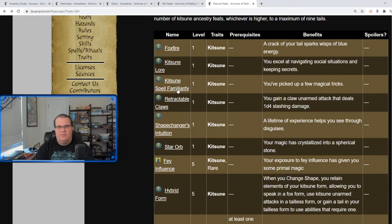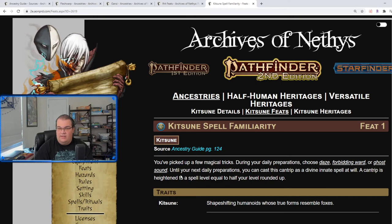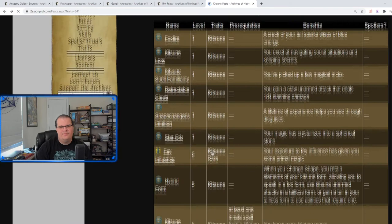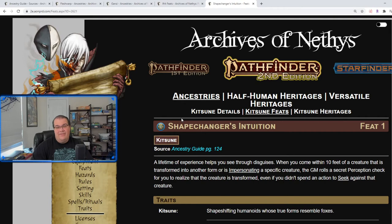Kitsune Spell Familiarity: you can choose either Daze, Forbidding Ward, or Ghost Sound as a cantrip. Retractable Claws obviously gives you a claws attack. Sage's Intuition: whenever you come within 10 feet of someone that's impersonating or transformed, there's a chance you can automatically know they aren't real. So doppelgangers, dragons, rakshasas — anybody with a shape-change ability — there's a chance you might automatically know they aren't who they appear to be. That's pretty cool.